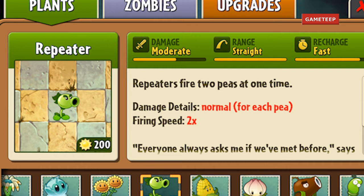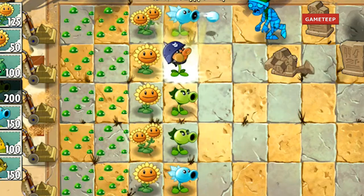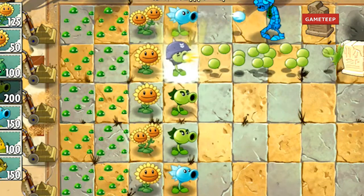The damage of this Repeater is normal, just like the Peashooter, except it shoots two peas, which means you can kill zombies much quicker. The firing speed is 2x.